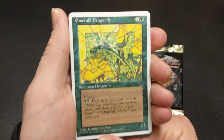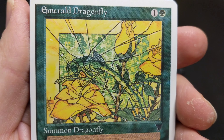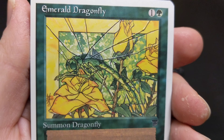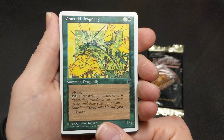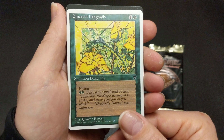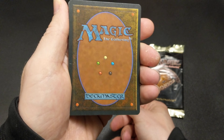Beautiful artwork. Emerald Dragonfly by Quentin Hoover. There's a beautiful artwork — a stained glass design. Somebody should make a stained glass window with that design. Flying, first strike until end of turn. I know collectors didn't like Chronicles back in the 90s because they reprinted their cards.